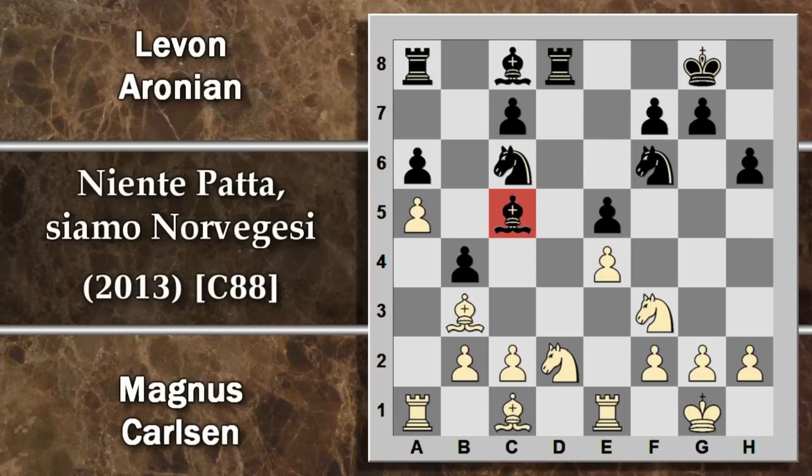Alfiere C5: il nero sviluppa l'alfiere in una posizione un pochino più attiva. Alfiere C4: lo stesso fa il bianco, anche se forse sarebbe stata più attiva cavallo C4 che almeno apre la via all'alfiere. Il nero eventualmente ha la possibilità di giocare cavallo G4, attaccando fortemente questo punto, però il bianco potrebbe difendere interponendo l'alfiere. Dopo alfiere C4, il bianco gioca cavallo G4. Il bianco non ha spinto simmetricamente H3, quindi c'è l'opportunità di attaccare il punto F2. Per difenderlo Carlsen gioca torre F2.